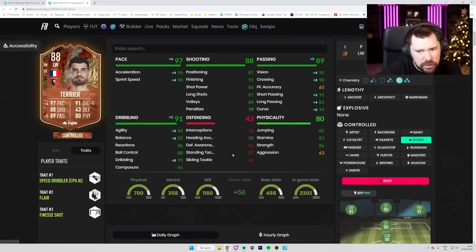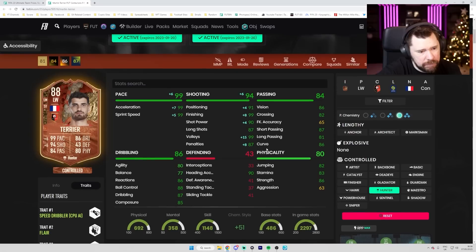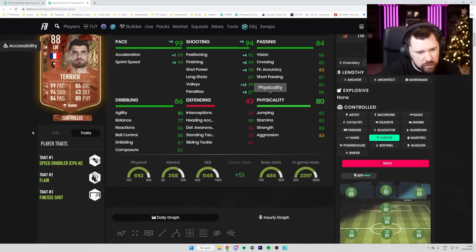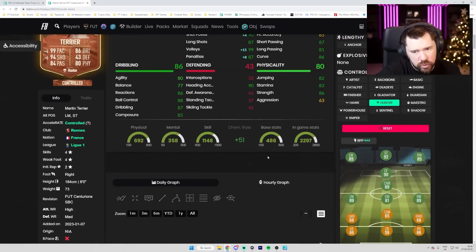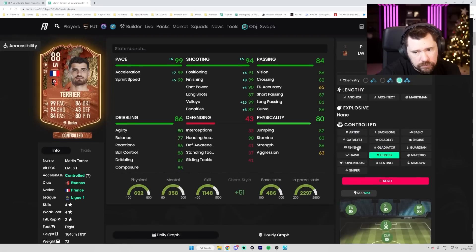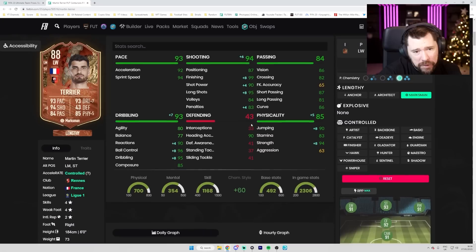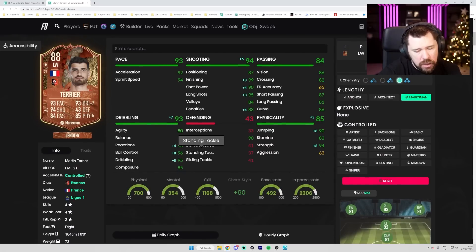I think the best chem style here is an Engine — good vision, good crossing, good short passing, good curve, great pace, decent dribbling. Alternatively maybe a Hunter if you can get him on full chem. He's got striker availability as well — four-star four-star, six foot two, high-medium work rates. Could go Finisher to boost agility, balance and dribbling. Even Marksman to get physicals up, reactions, ball control, dribbling and shooting. I'd probably go Marksman if playing at striker.